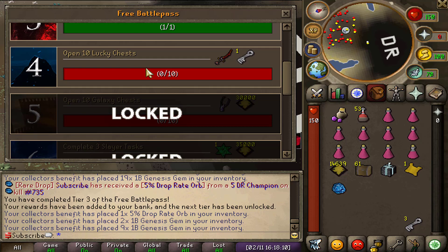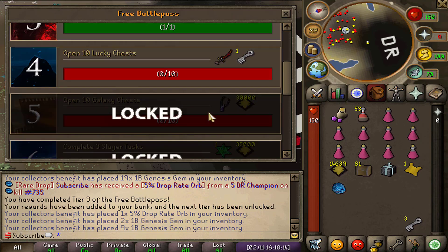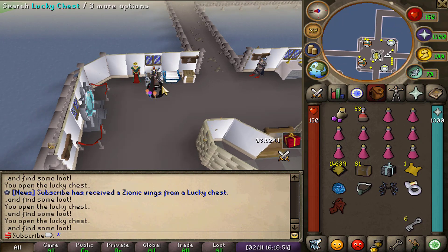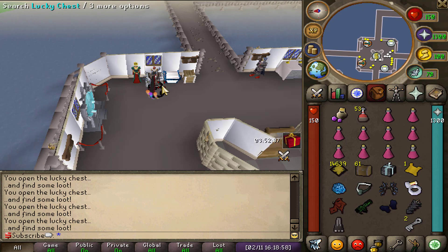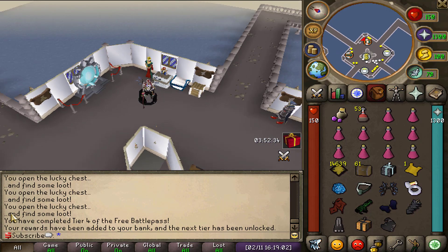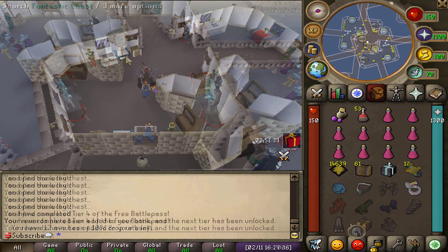Time to do some really easy tasks and move on in the battle pass. First on the list we have opening up 10 lucky chests — this shouldn't be an issue whatsoever. We also got ourselves zionic wings which is a nice reward, and with that we completed tier 4 of the battle pass.